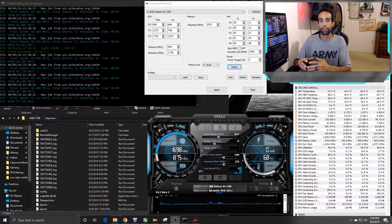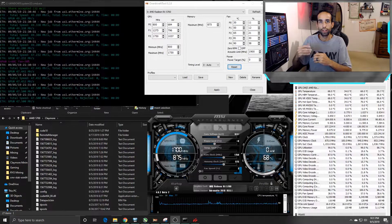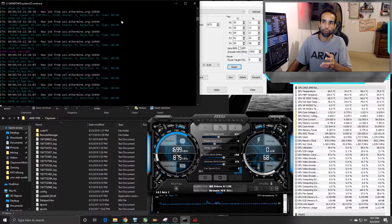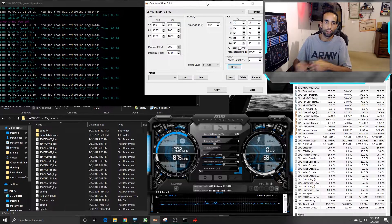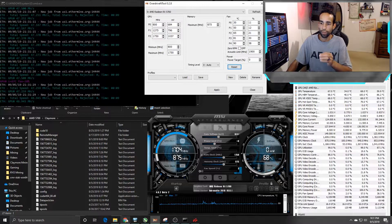Hey, what's going on guys, Vega here from Serpenex Special Forces. Today I wanted to talk about the mining performance of the RX 5700 when you're mining Ethereum using the new Claymore miner version 15. Currently on screen we dropped two megahash because I'm recording while mining, but previously we were getting 49.2 megahash. So at stock clocks, plug-and-play, update miner, update drivers, you're going to get about 49.2 megahash from this GPU. This is the non-XT version.